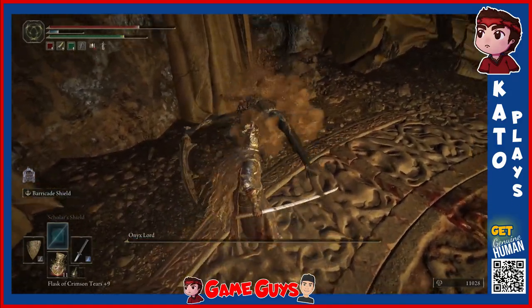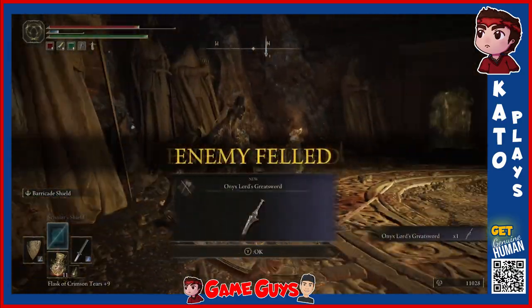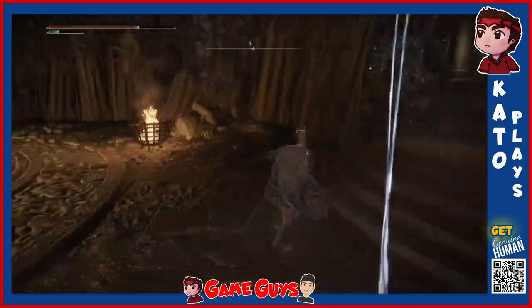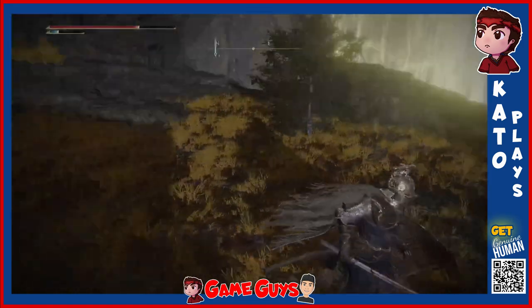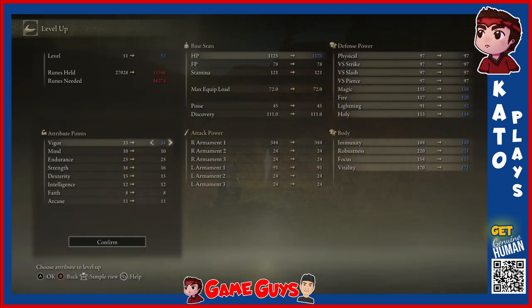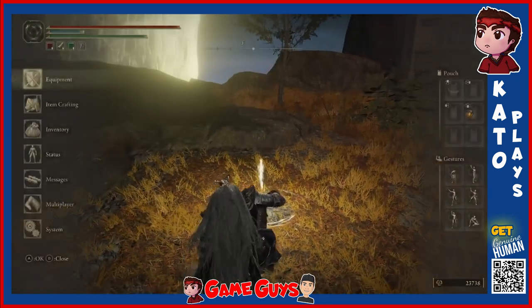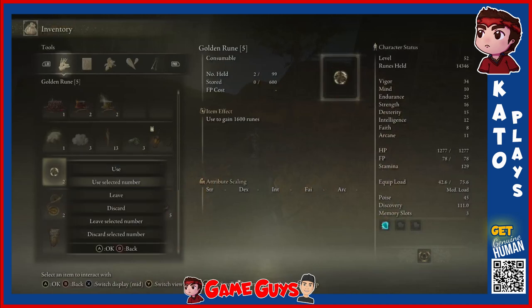Yes! Dude just got owned. But we're not done yet — before we have this other set of grace to light up. Big ol' doors here. Time to level up, another point into Vigor. Pop some runes to get that next level. Okay, two more of the fives — it's all about the fives today. Now we're popping all the runes. Let's go. What's in these wonder balls, son? 25 runes — I'll take it.